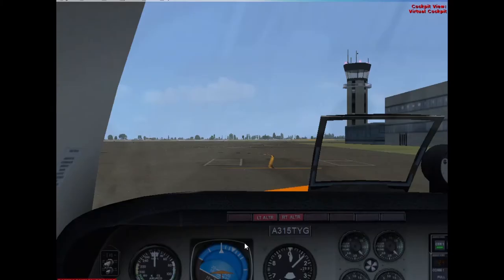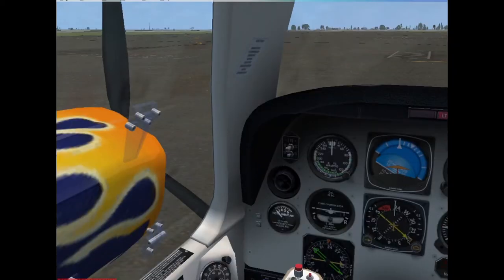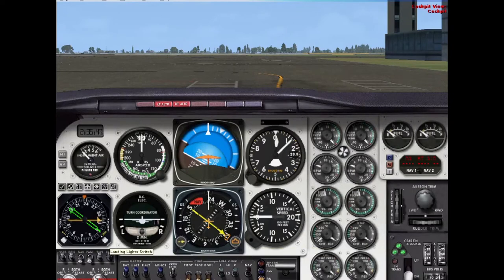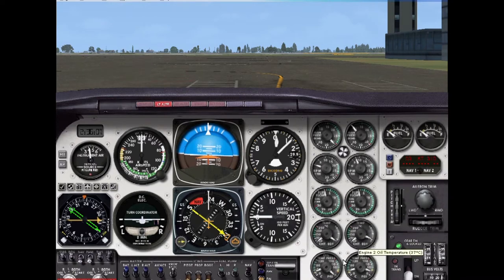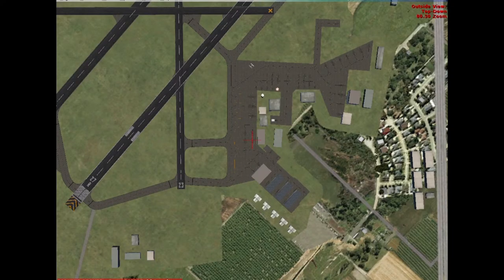Let's get these engines started up. My throttle and mixtures weren't up, so let me put those up — that'll probably help. There it goes, now you can hear it roaring into life. Main pressure, RPMs, fuel flow, temperature, oil pressure — all in the green. Now let's get the left engine started. There it goes. Let's set the parking brake for now and set up the autopilot when we're at the runway.